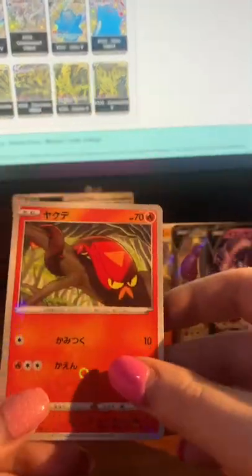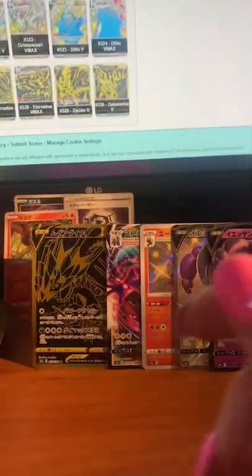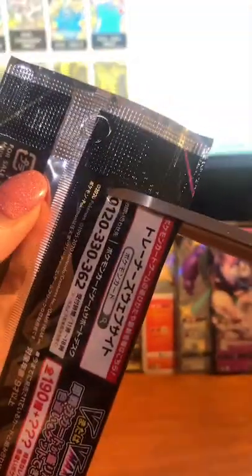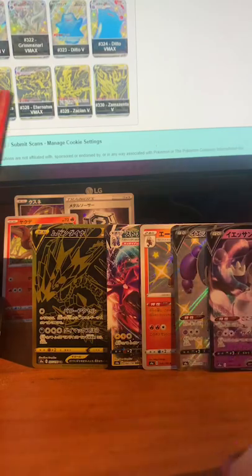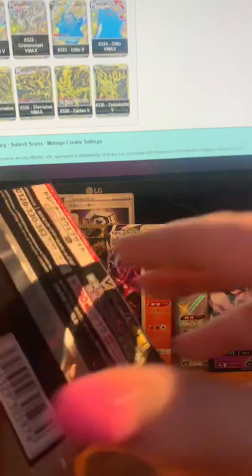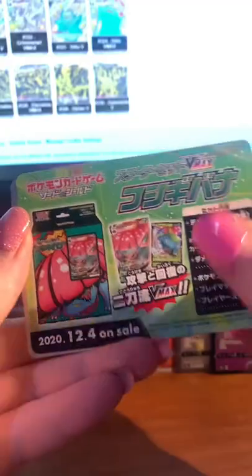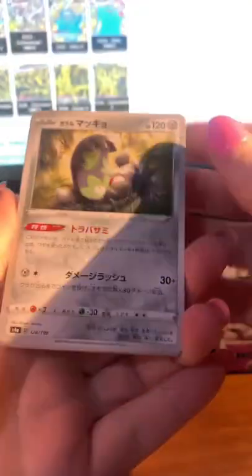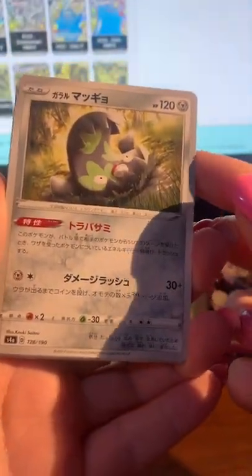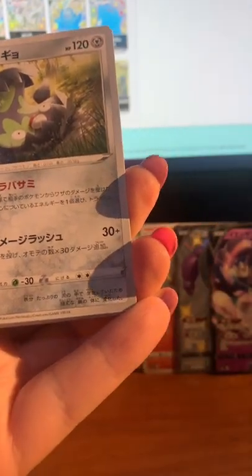Oh speak of the devil, got a little Centiskorch guy! What pack are we up to? Fourth pack. We got a Pikachu on this one, number seven. Do people like this Pokémon? I like Stunfisk and I like that he finally got a different form. I was hoping for maybe an evolution or something but I think it's really cute that he's like a trap now.